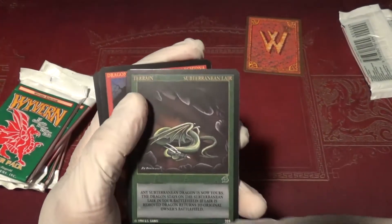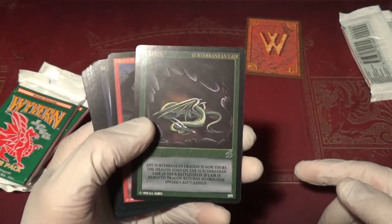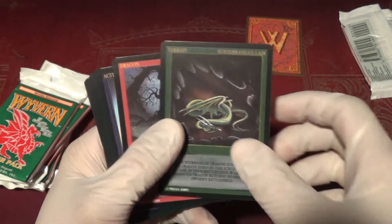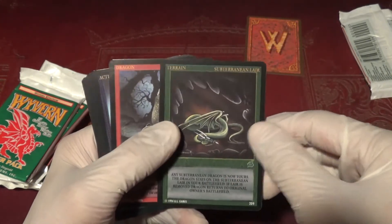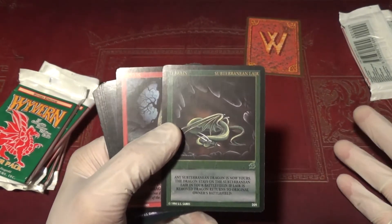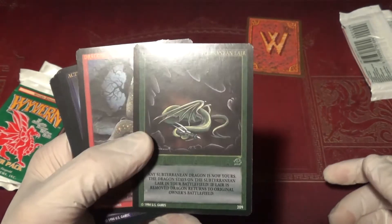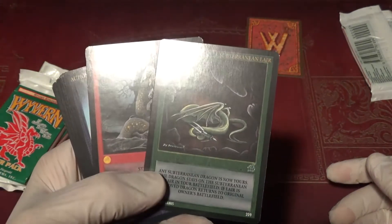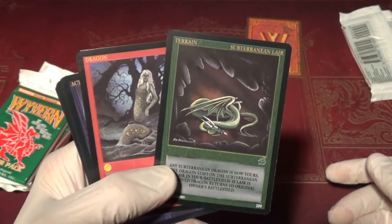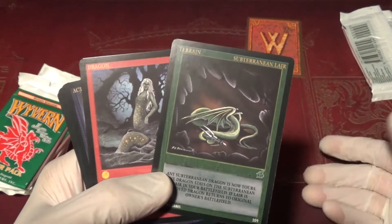Like this one says 'any subterranean dragon is now yours.' What it's actually saying is: any subterranean dragon who attacks this face-down card, turning it face-up and revealing it, is now yours. But you should just know that, right? It doesn't mean any on the battlefield, any outside of the game, inside of the game, or in the deck. It means: if a dragon attacks it and it's subterranean, you get it.